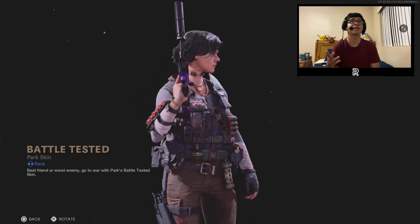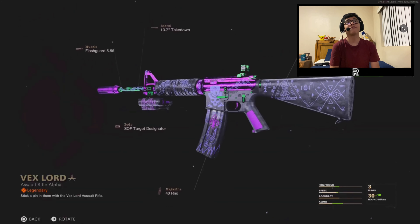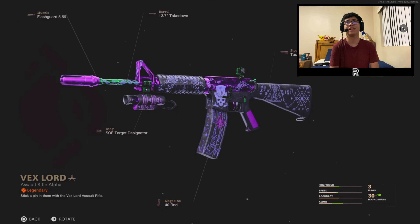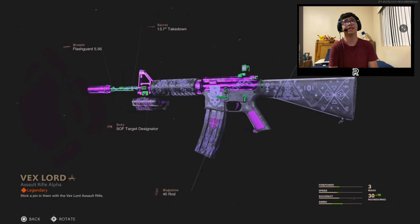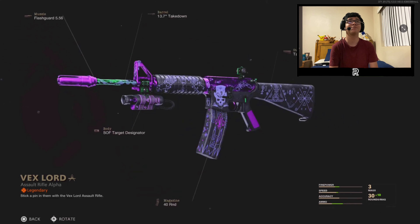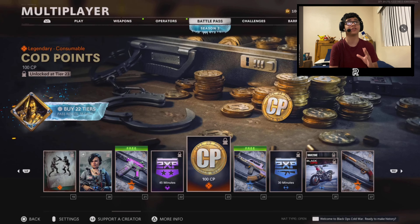Up next we got the Park Battle Tested skin — a lot of people that like Park might actually like this. We also got a free Joker-type clown XM4 bundle which looks really cool. I might end up using this if I make an XM4 video — it really gives those Joker-type vibes. We also got a 45-minute double XP token and 100 COD points at tier 23.